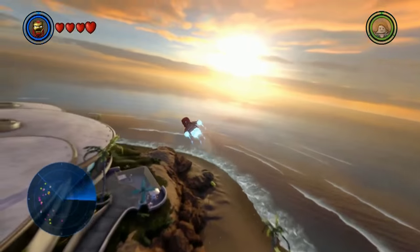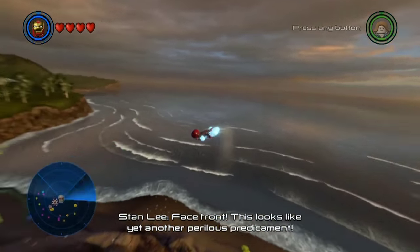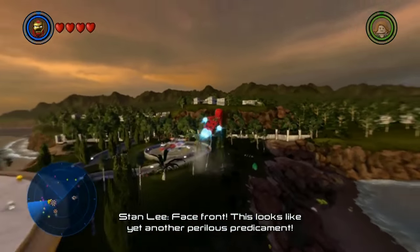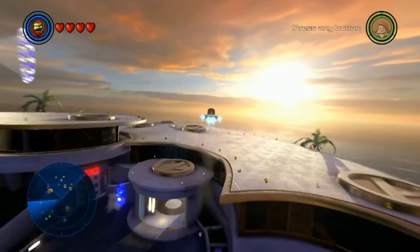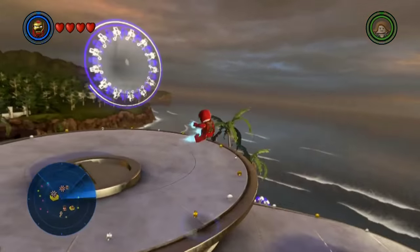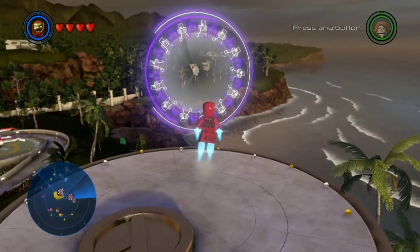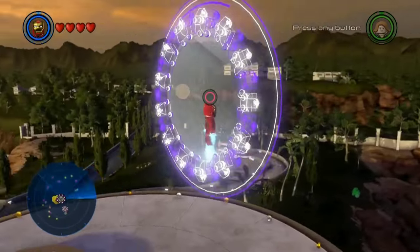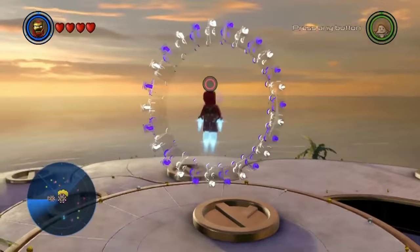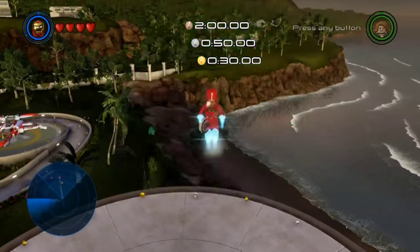Look at that beach — it looks really pretty, and the sunset. There's a Quinjet right there. There are multiple free-roaming environments in this. New York City is still the biggest and has the most amount of stuff along with the SHIELD Helicarrier. But these little environments have mini-games where you can unlock some characters and some vehicles and things like that.